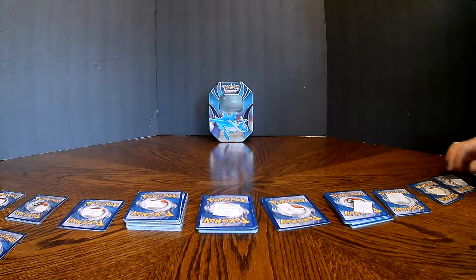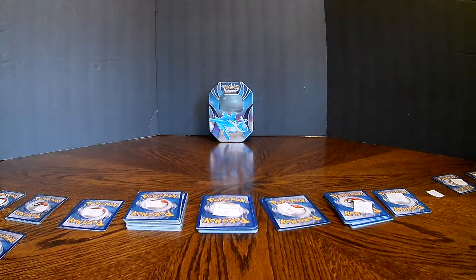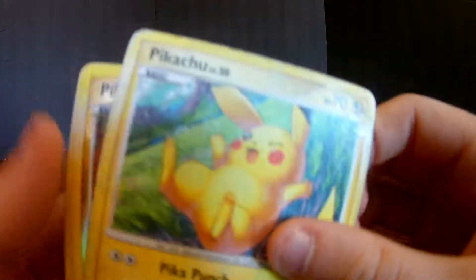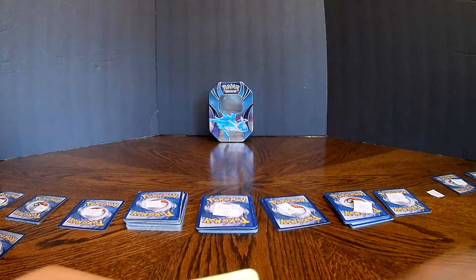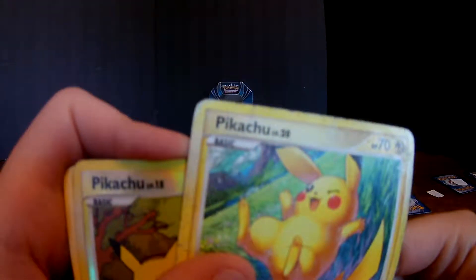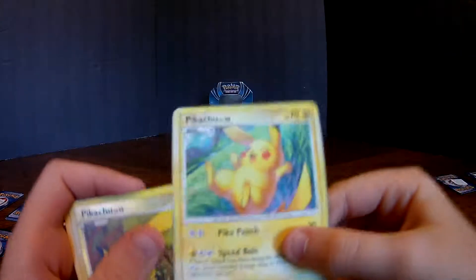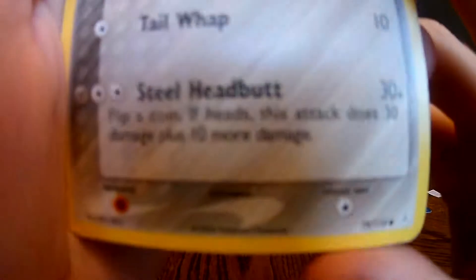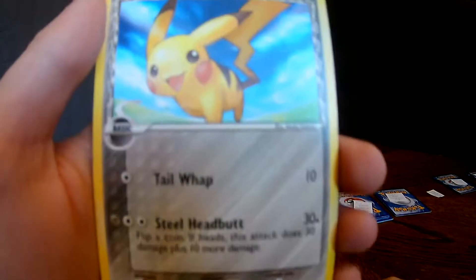Now I'm going to show you different types of Pokemon. I'll use Pikachu as my example. I have two Electric-type Pikachus and these are both from different sets — this one is 70 out of 100 and this one is 94 out of 123. Now we go to this, which is a Steel-type Pikachu — which is weird because Pikachu isn't even a Steel type.